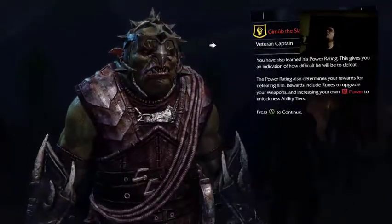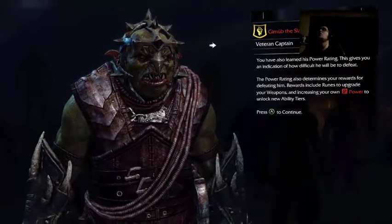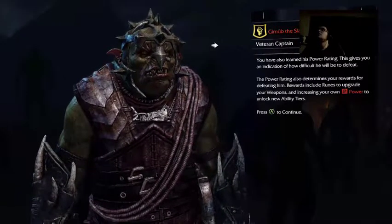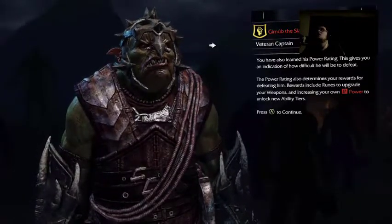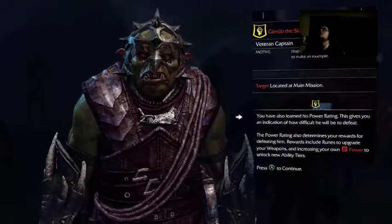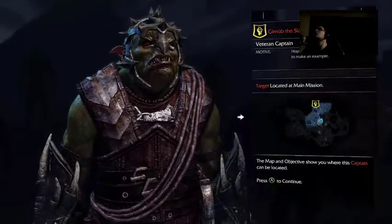He's a veteran captain, Power 5. You have also learned his power rating. This gives you an indicator of how difficult he will be to defeat. The power rating also determines your rewards for defeating him. Rewards include runes to upgrade your weapon and increasing your own power to unlock new ability tiers. His motive: hoping a slave tries to escape soon.